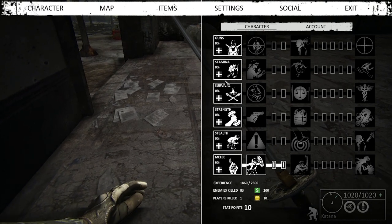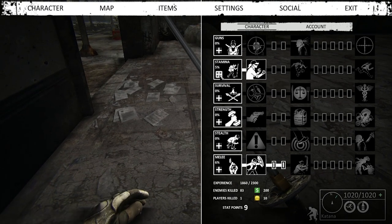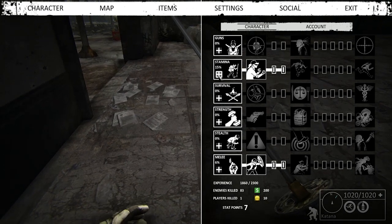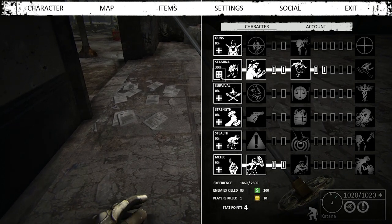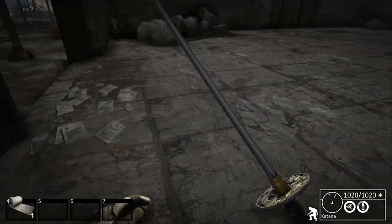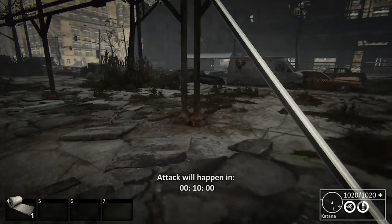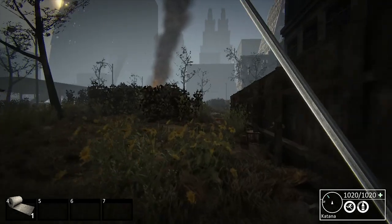Stamina is good — decreases the stamina cost. I'm going to put a couple points in there, because it also increases how long you can run for. This skill, Runner — that is supreme. Your stamina lasts longer and you're faster. It's just good. So if you ever need to get away from something, that's how you do it.